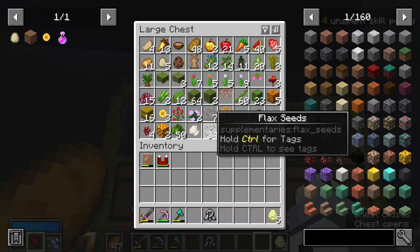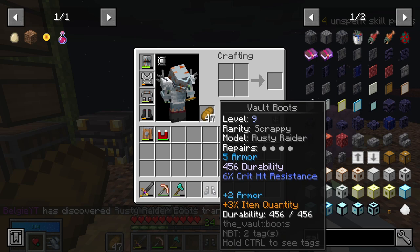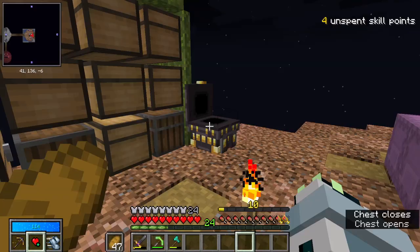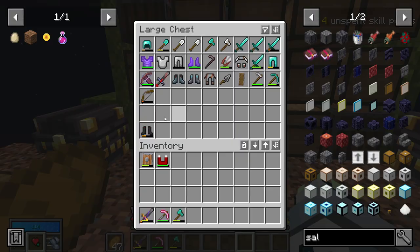The armor pieces are four armor, five armor plus two armor — so that's seven armor total. I think they're better than what we have, so let's actually swap them out, and the old ones can go in as spare. Maybe we can scrap them at a later point.